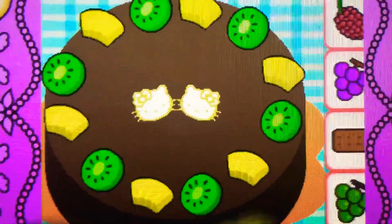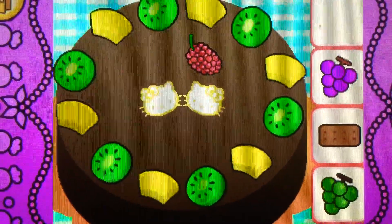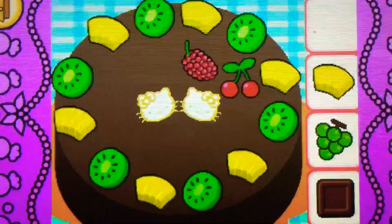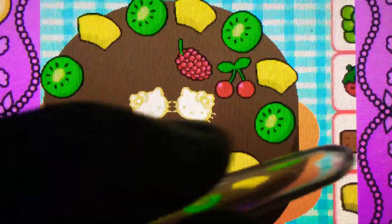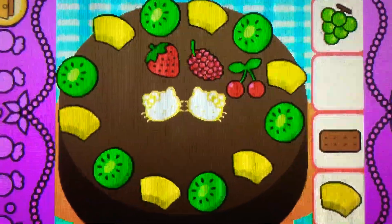Drag the raspberry on top of... Correct! It's a raspberry. It's red. Yes! They're cherries. They're red. Drag the strawberry on top of the cake. Cool! It's a strawberry. It's red.